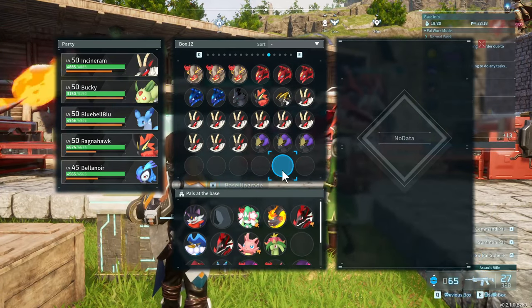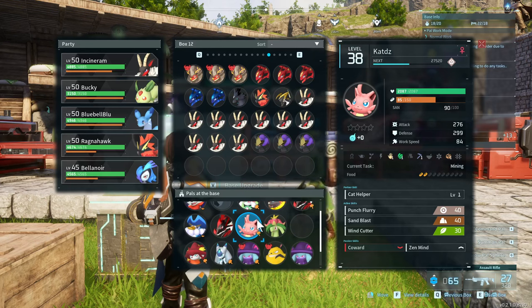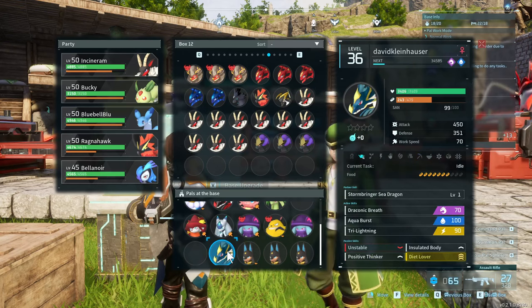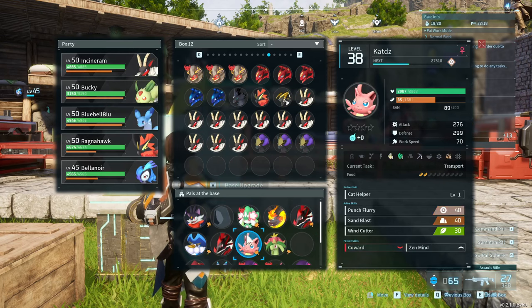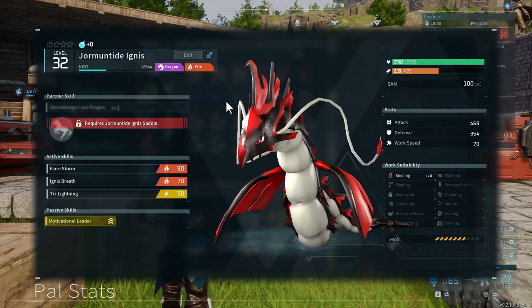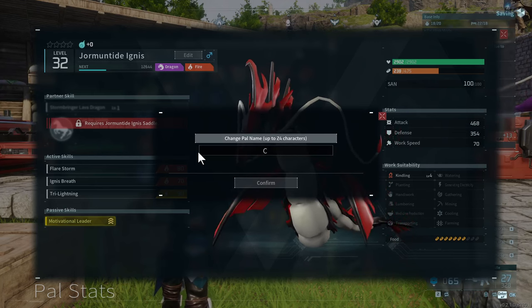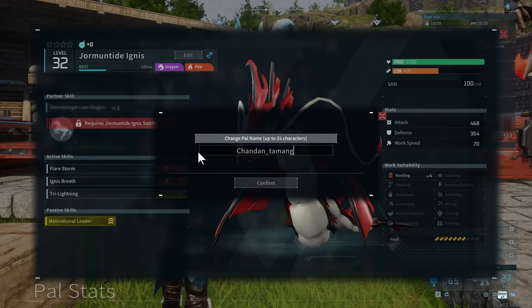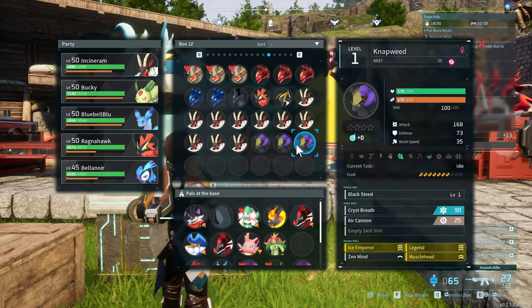Next up, we've got Chan Dan Tamang. How about one of our smiths? Jormantide Ignis, you are now Chan Dan Tamang. I am probably butchering that, but you got a pretty nice guy over here.